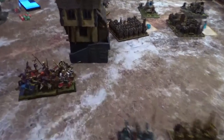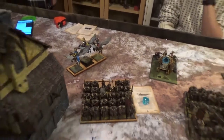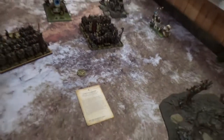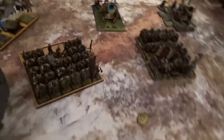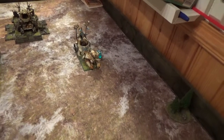Britannia turn one: I only moved the Grail Knights to get some cover from the building and moved the Pegasus Knights around to get behind his lines. In the magic phase I got Comet of Cassandora in — he let it go. Then I cast Chain Lightning with a pretty high roll targeting a unit, but did no wounds and it didn't bounce. For shooting I did one wound on the Gorebeast Chariot with a catapult, then scattered off completely from the other target.